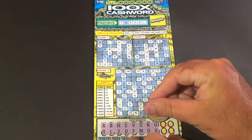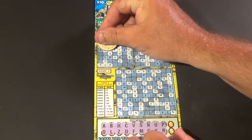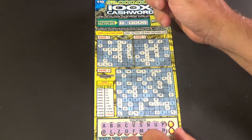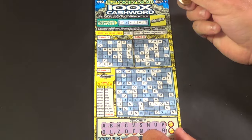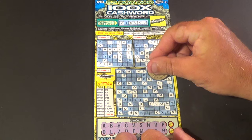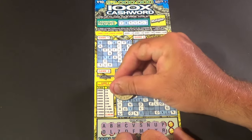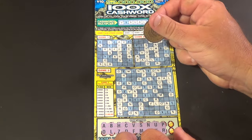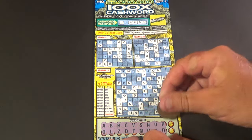We have a couple of U's there in game three, and we're going on to a couple more letters: P and R. We have an R there, and there's another R. We have four — that is our second word in game one. We have run, that is our first word, and going down here, we have curl, our second word. And we have a couple more R's and a P. That does it for the R's and P's, and we have two letters left.